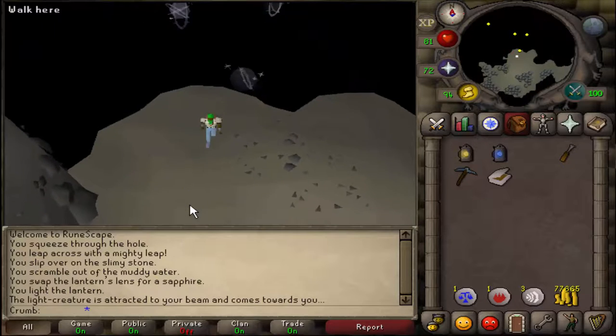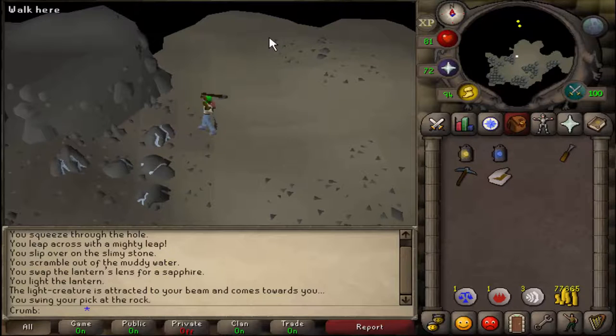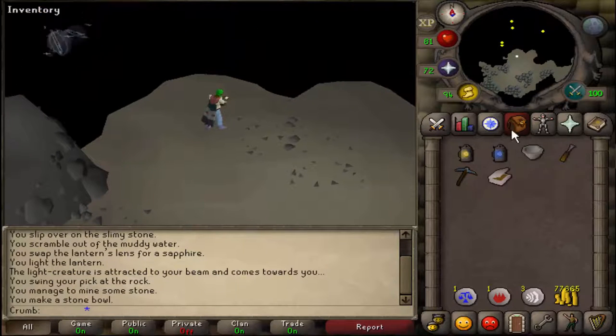Once you're across, there's a bunch of rocks here. Go ahead and mine any of them and you're going to get a magic stone. Use your magic stone on the chisel to get a stone bowl.